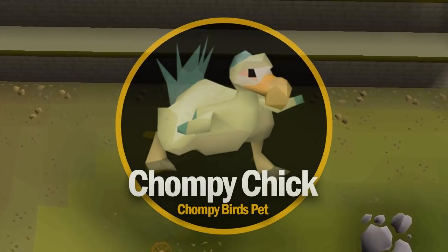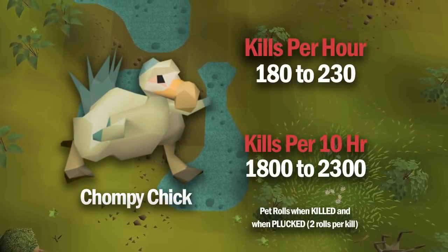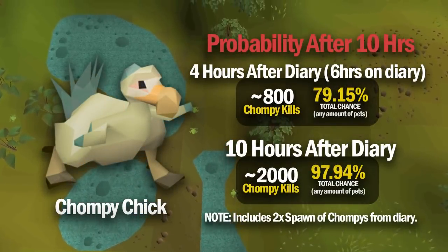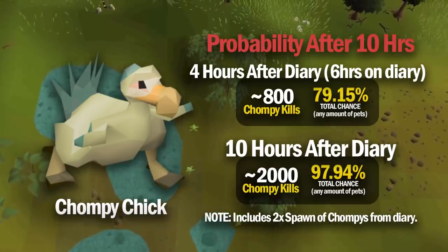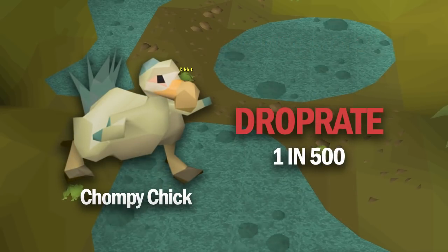So the number 1 pet on this list is the Chompy Chick. In order to get the Chompy Chick, you need to have completed the Western Provinces Elite diary, which requires 1,000 Chompy kills. On average it's possible to get up to around 200 Chompy kills per hour, so being quite conservative, you could easily do 1,000 Chompy kills in 6 hours. In the 4 remaining hours, if you continued killing Chompy Birds at a rate of 200 per hour, you'll have a 79% chance of landing the pet. If you were to just go 10 hours straight for the Chompy Chick — not counting time to complete the Western Provinces Elite — there's actually a 97% chance you'll get the pet. The drop rate is 1 in 500, and in 10 hours you can easily get over 2,000 Chompy kills. You can never guarantee a pet, but 10 hours of killing Chompy Birds will almost guarantee one.